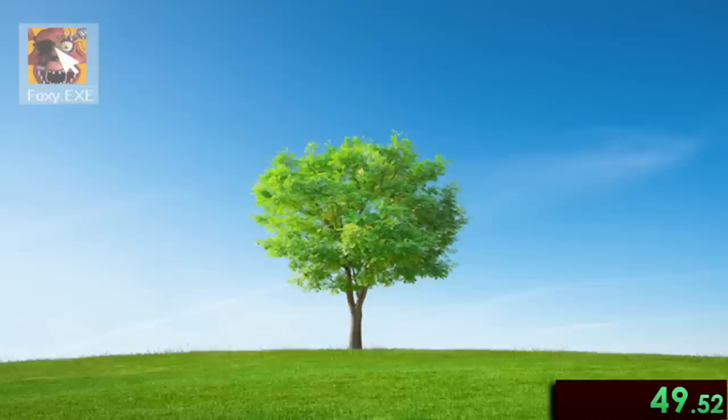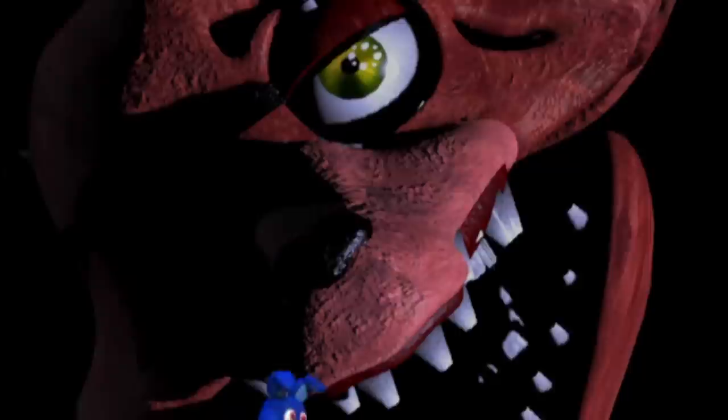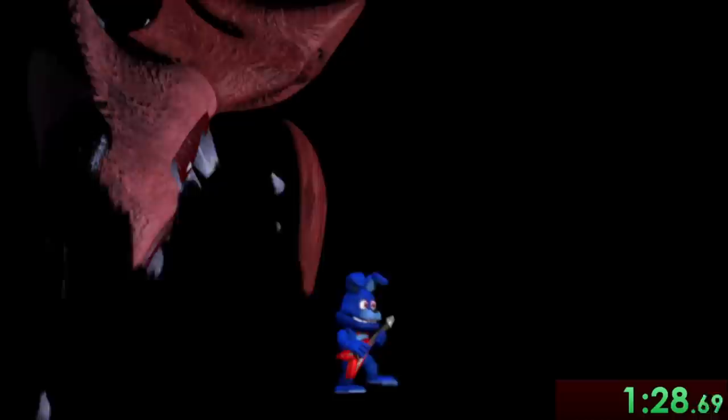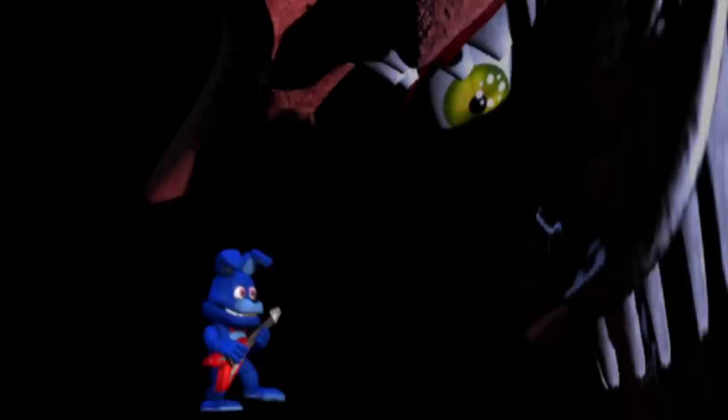This first minigame in the Halloween area has us controlling Bonnie left and right while Foxy creepily appears and narrates in the background. I can definitely see this giving kids some serious nightmares. The first room here has nothing for us to worry about, so we can just casually waltz over to the next area, where there's a chance that a Withered Freddy will appear, and if he does, you basically just have to walk in the opposite direction until he fades away.